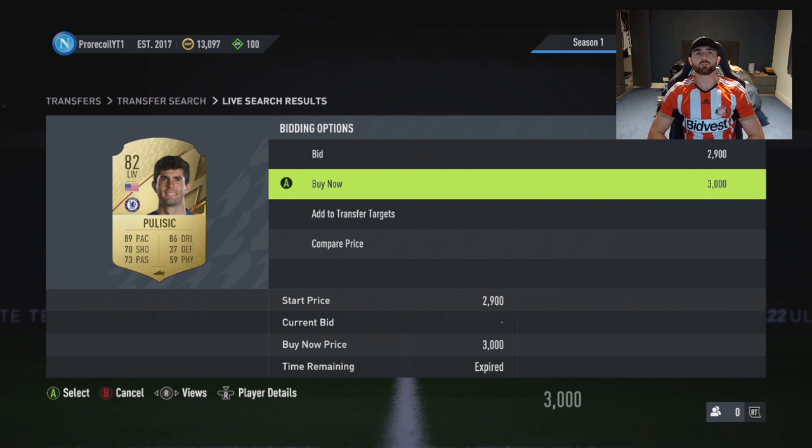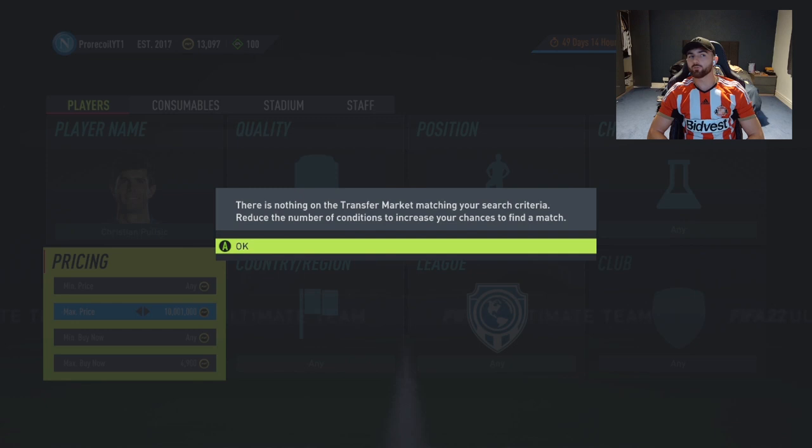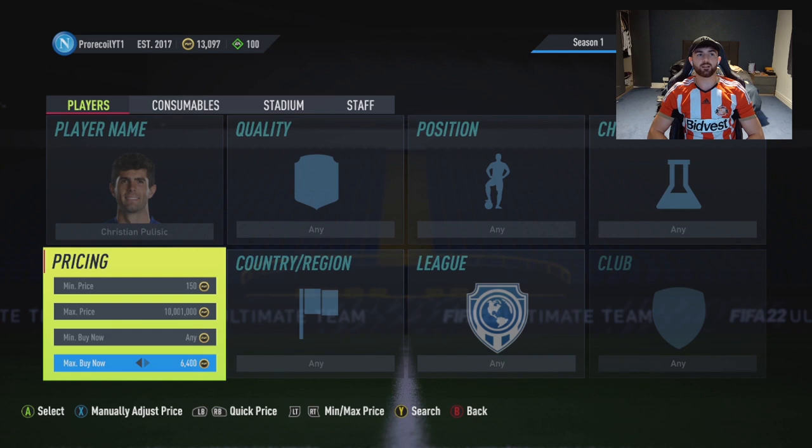We're going to try to snipe him. We've got a 3k one straight off the bat - we missed that. He's not going for bin price of anything less than 7k. So 7k is where we're sitting. To make profit realistically we need to pick him up at around 6,350 - that's 50 coins profit after tax - or a little bit higher.